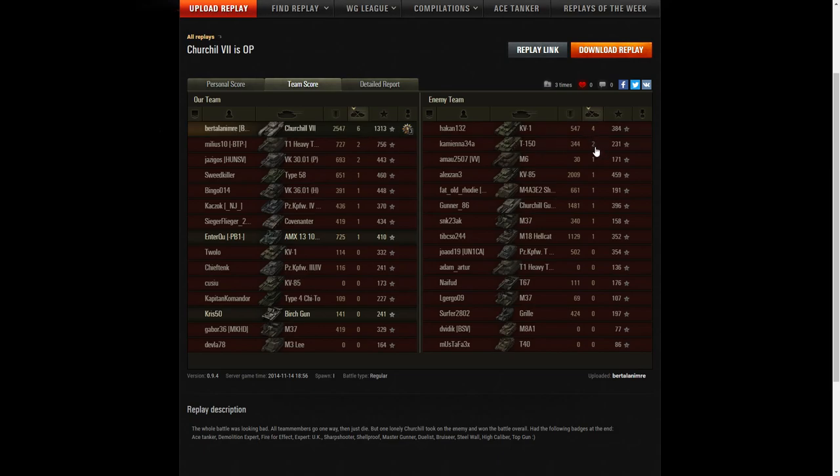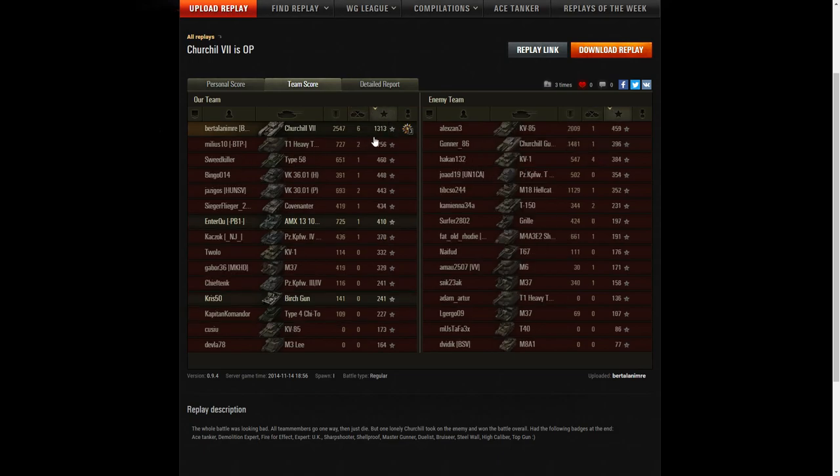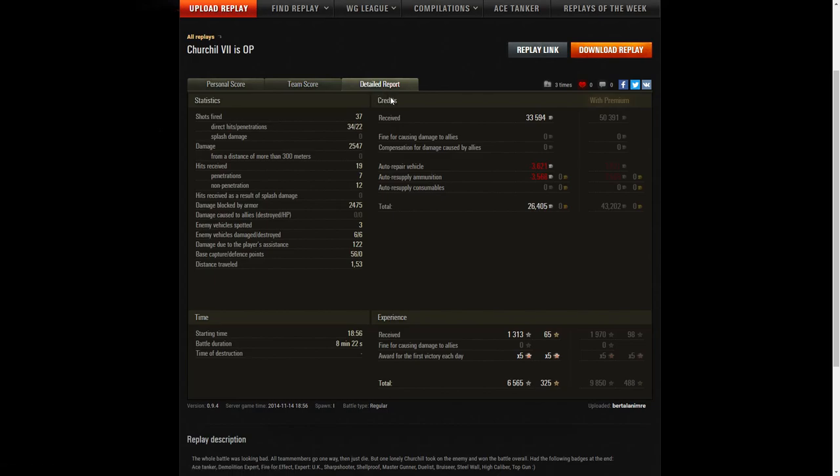That's two more than the KV-1 who managed four, and the T-150 only managed two. When it came to base XP, Bert managed a fantastic 1,313. The highest the enemy could get was 459 from the KV-85. He really monstered that game and certainly carried his team. Looking at the detail report: he fired 37 rounds, got 34 hits, 22 penetrations, and damage of 2,547 hit points — all within less than 300 meters. He received 19 hits during the battle: seven were penetrations, 12 were non-penetrations, showing how strong the Churchill 7 is.